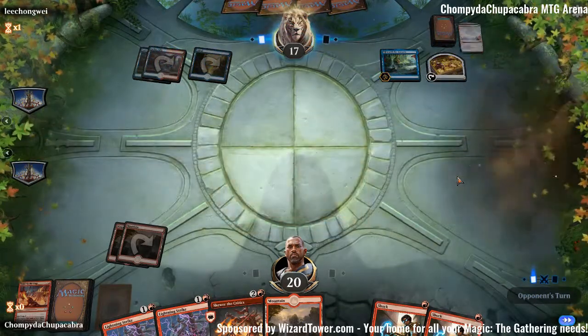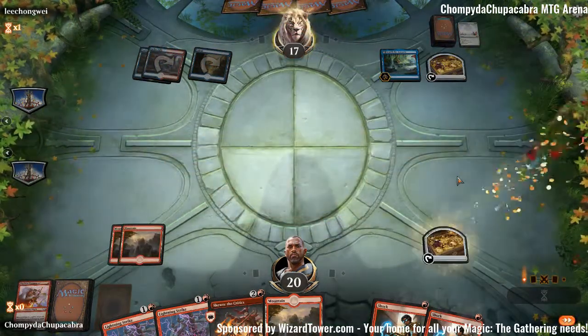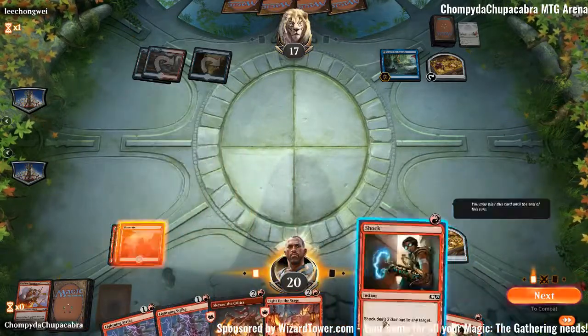Looks like our opponent's playing one of the control decks where they store up Treasures and drop a bomb real fast. Unless they have Spell Pierces or Negates, we should be able to get past that with all this burn. We have 13 points of burn in hand — that plus 5 creatures is 18 points of burn. That's less burn now that they've gotten rid of all our creatures. Light Up the Stage — that should draw us to some more burn.